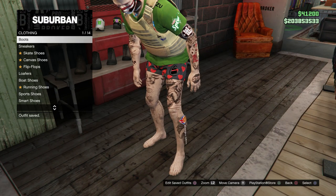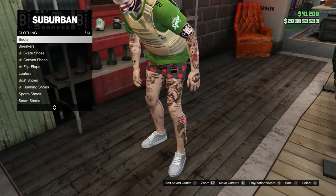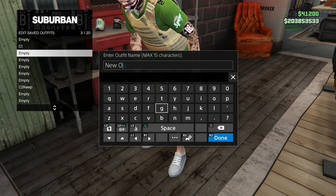For Console Two, go ahead and go to Skate Shoes and put on the Gray Skate Shoes. This will be your Console Two outfit.